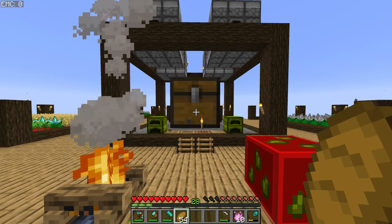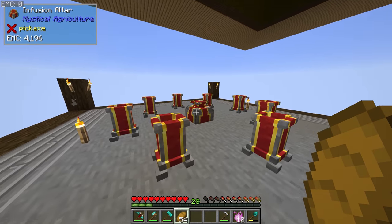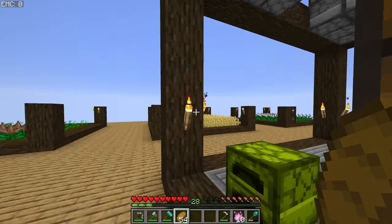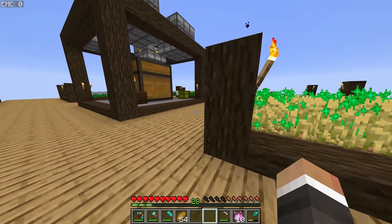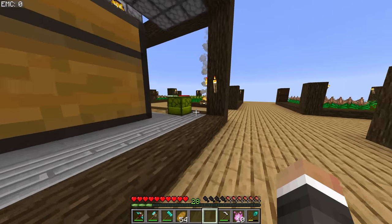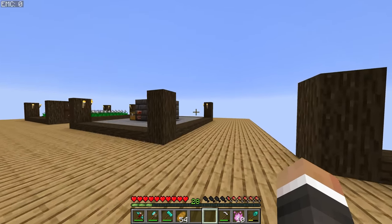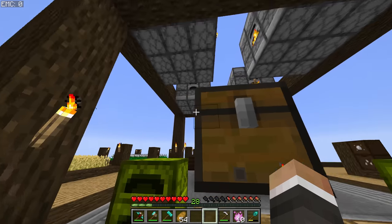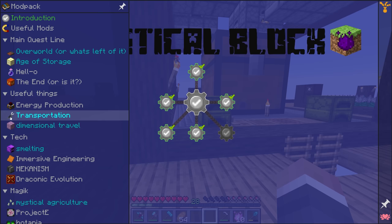In the last stream we were working on crafting some higher tier seeds utilizing the infusion altar from Mystical Agriculture. So far we've managed to get lapis, redstone, iron, and diamond seeds, but currently it's only iron seeds that we have a dedicated farm for. We only have a few diamond seeds and then one redstone and one lapis seed.